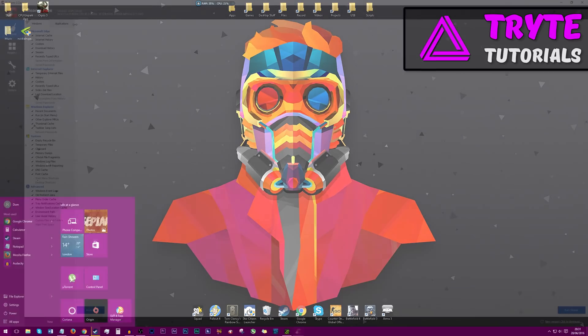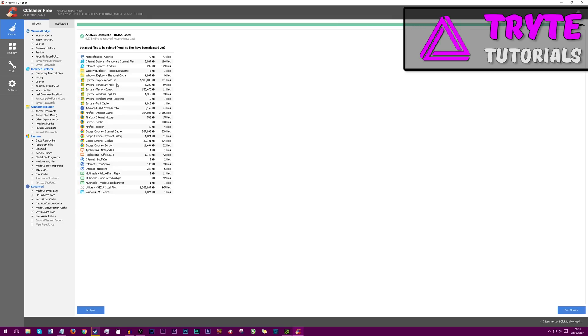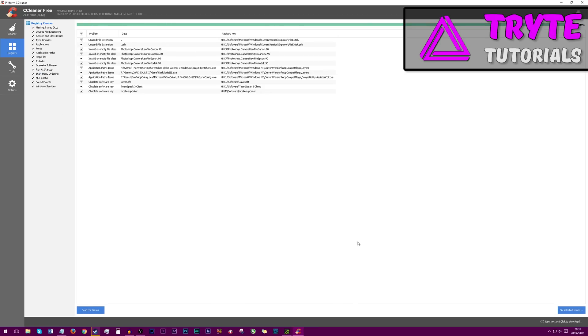Now we're going to be running CCleaner. Open it up and click Analyze down here, and it will show you all of the files that need to be cleaned up and deleted. Just click Run Cleaner. Also do it with all of your applications. Finally, go into Registry and click Scan for Issues. Make sure everything is ticked, then click Fix Selected Issues. I ran this fairly recently so I don't need to do it too badly.